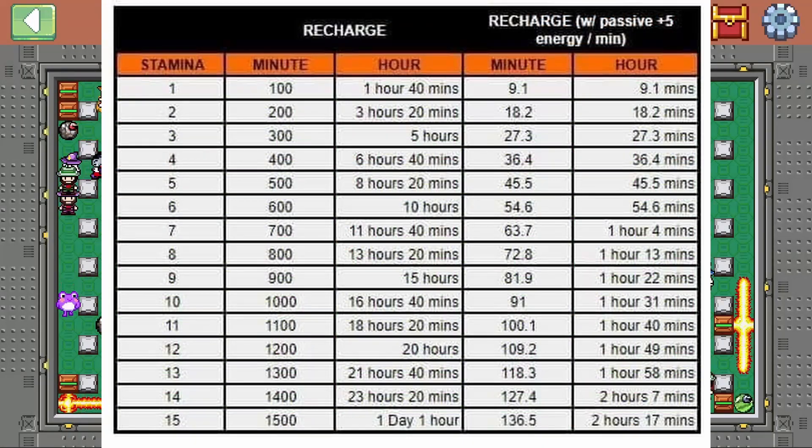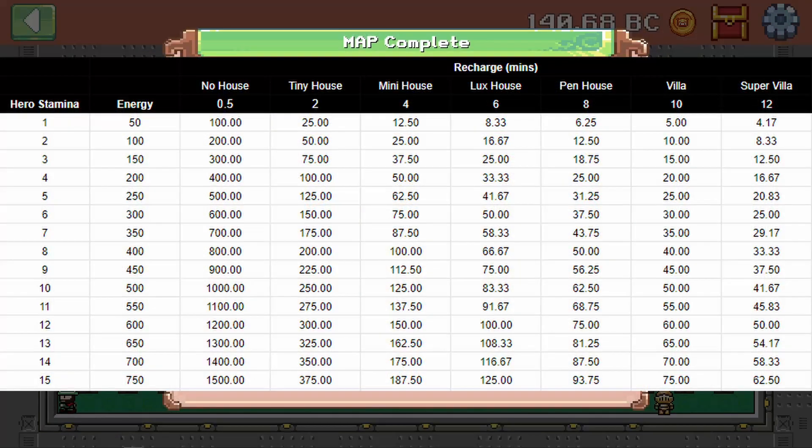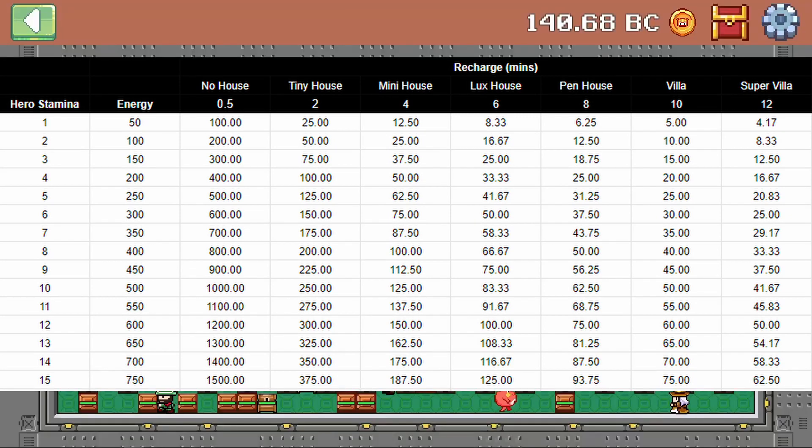We can see how many minutes it takes to recharge stamina based on the hero stats, and also with the ability that gives you 5 energy per minute, and we can see why the passive energy ability is the best ability in game. It takes a 1-stamina hero from a 10-minute recharge to only 9 minutes. So if you guys do have this ability on your heroes, then definitely make sure to set them as active. And for my whales out there, here are the recharge rates with each house — and even with just a tiny house, you're getting 4 times faster recharge speed than normal, and it gets insanely fast with the higher tiers, but keep in mind they are super expensive.